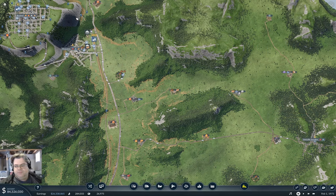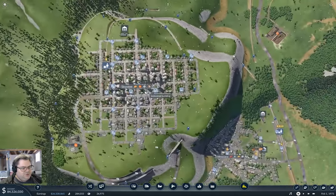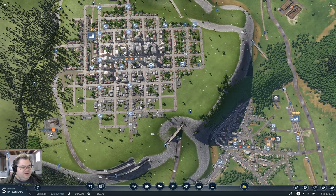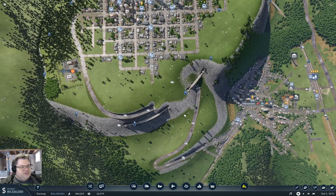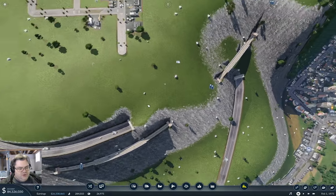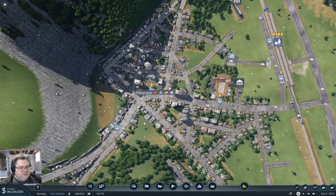Hello everyone. Welcome back to Flattop County on Transport Fever 2. Last time we got Skyview sorted out with some local transportation, and also a massive helix up inside and around the mountain. So that's got stuff happening here — trains going up and down, moving traffic around. It's all quite exciting, really.